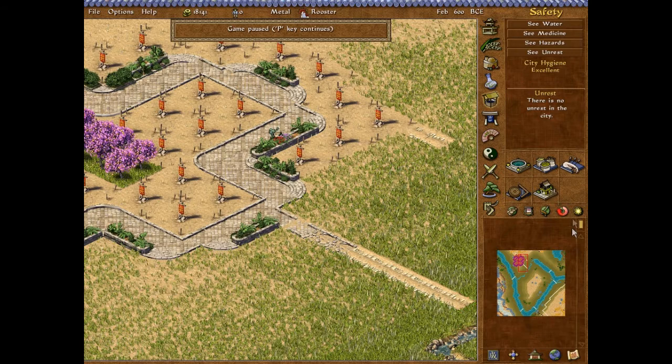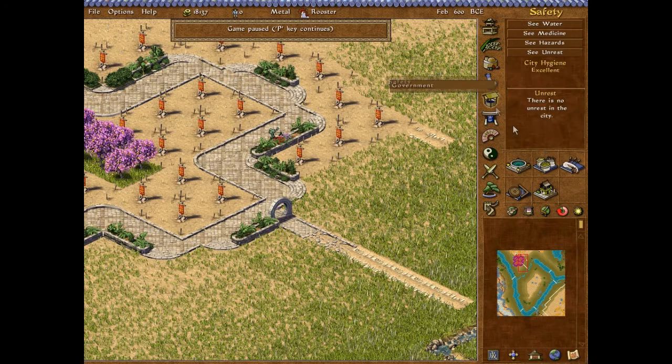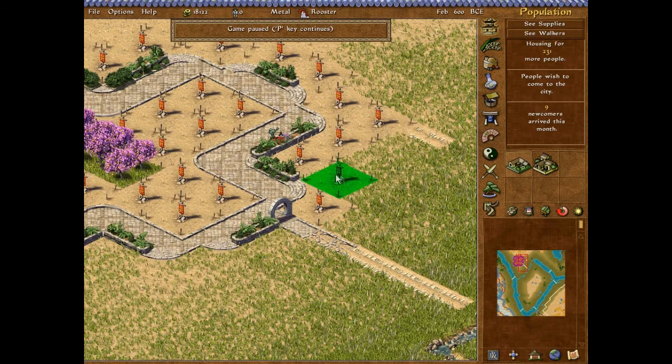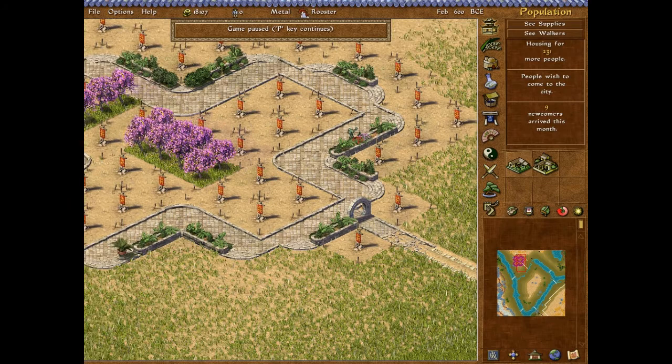Then we start doing this — make sure you allow villages and market employees. Then let's leave this for the tax collector, leave him here.